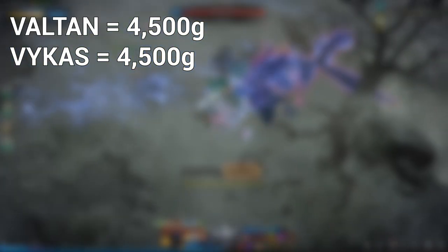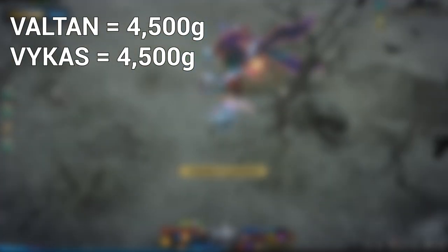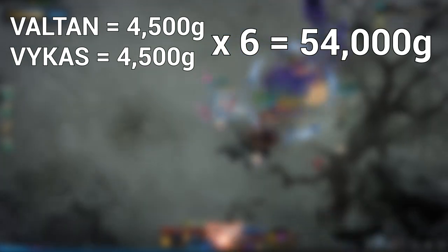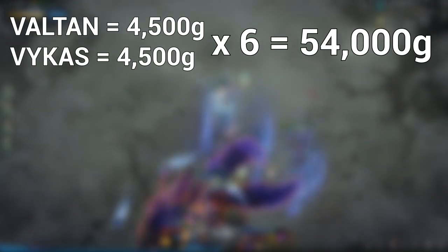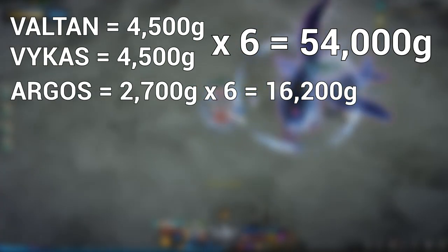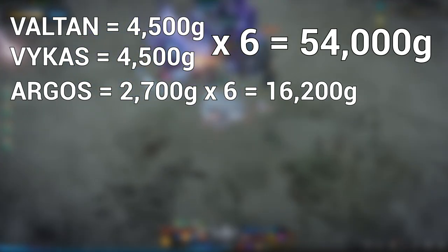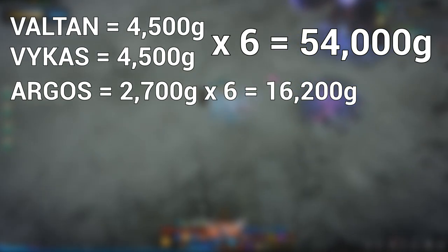Valtan hard and Vykas hard give you 4500 gold each, which is 9000 gold per character. Multiply that by 6 characters, it makes 54,000 gold. 3 of my characters are 1475+, which means before Clown release they were able to make 2700 gold each from Argos. But after Clown release, I duo-boss Argos on those 3 characters for that extra 2700 gold per character, so all 6 characters also make 16,200 gold from Argos.